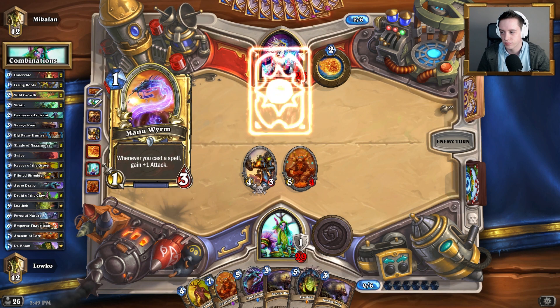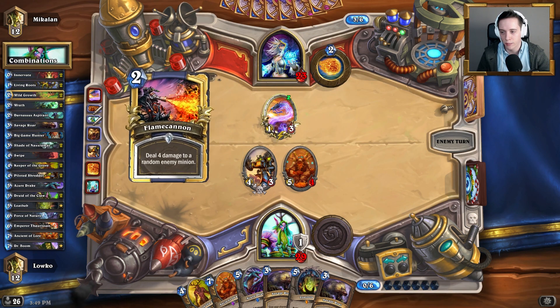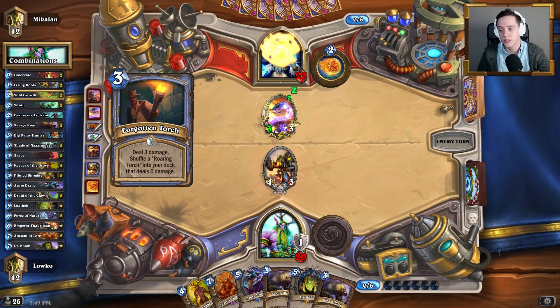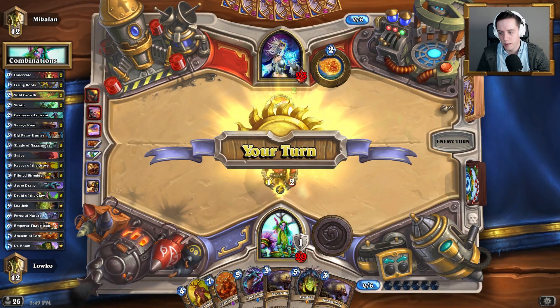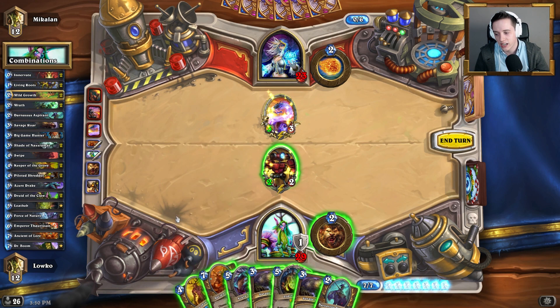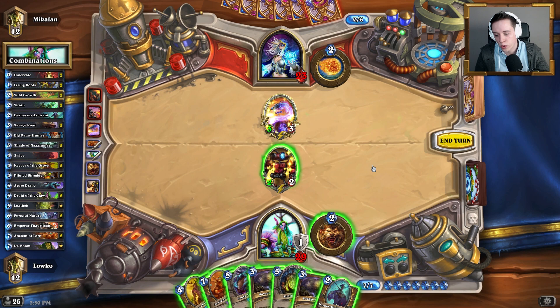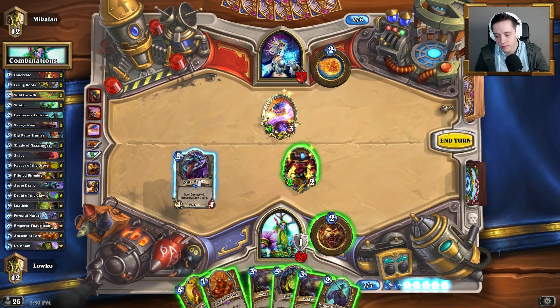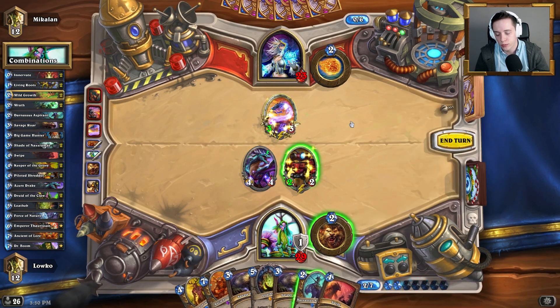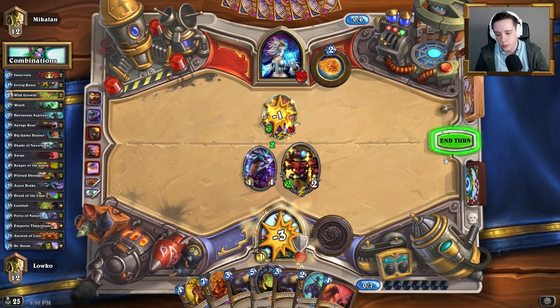I think he's saving up for a Flamestrike — every single deck is running Flamestrike at this point. Pretty unfortunate for us. I need to be dealing with the Mana Worm here — the Mana Worm can get out of control very quickly, and I want to make sure I keep that board on our end. So what I can do is play the Azure Drake here and go from there. I'll save Lothap for a little bit. Ancient Lore I don't really need to play right now — I got a lot of cards in hand that could potentially be useful.